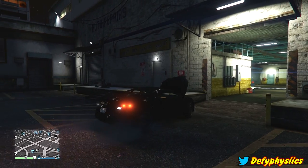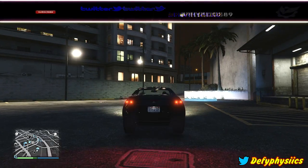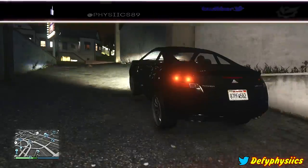Now you have to go inside Los Santos Customs. Make sure that your friend is driving and you're in the passenger seat so that you can see this. Once your friend goes inside Los Santos Customs, your friend is going to repair the vehicle and then drive back out.